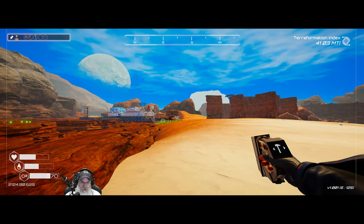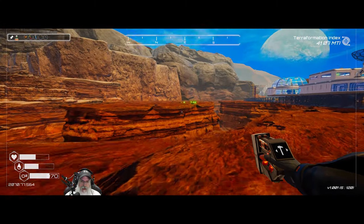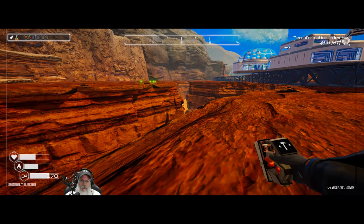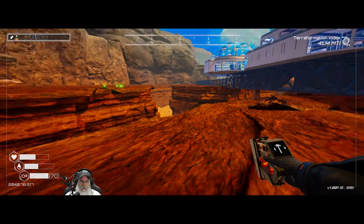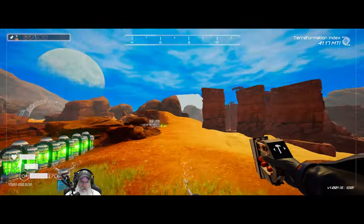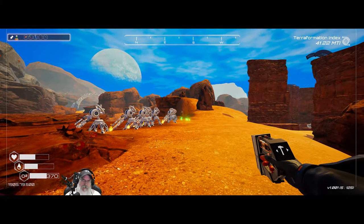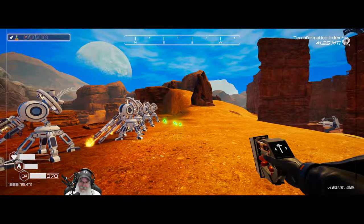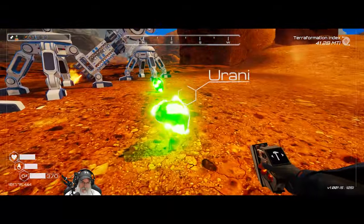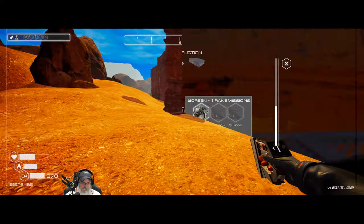I'll pick all of the iridium and uranium from the meteorites and when I'm finished with that, the eggplant should be done and then we should be able to make whatever we needed the eggplant for — I can't remember right now. Hey, I get old, I forget stuff. We're going to build a bridge over here to get across.